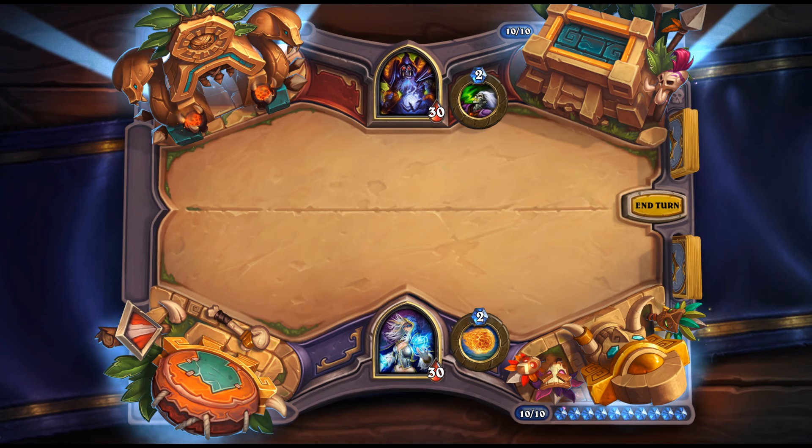Drakkari Trickster: 3 mana, 3/4 — Battlecry: give each player a copy of a random card from their opponent's deck. Works well if your own deck is low-value. Maybe in a Hemet Mechathun sort of shell. Also works in Arena where you get an extra card. Probably too RNG-heavy for Constructed, though the High Priestess who likes cards that didn't start in your deck might enjoy it.